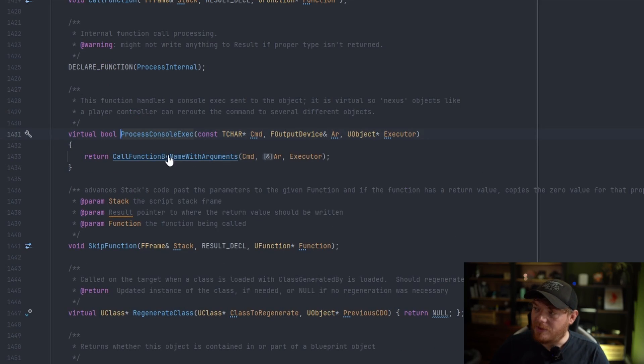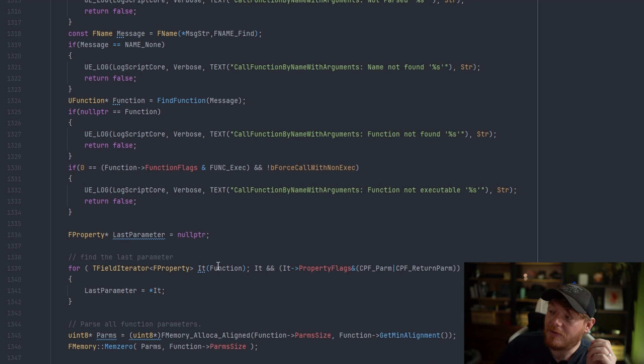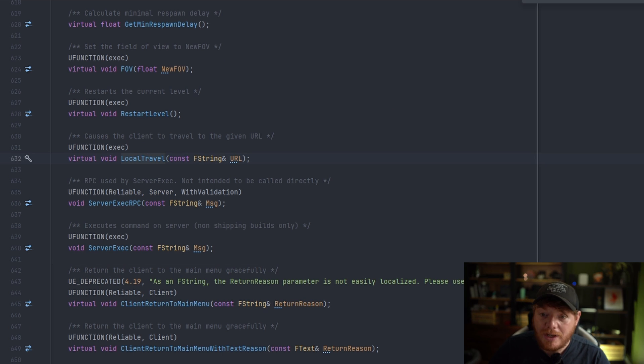A lot of them are doing the exact same thing: calling this function CallFunctionsByName with arguments. What this does is look up in the actual class itself if there is any UFunction defined with the exec modifier that matches the same name, and if there is, it tries to send the command directly to that. For example, on the player controller there's an exec function defined called LocalTravel. If you type in the command LocalTravel, it checks all those actors in sequence, and the first one that responds that it's been handled will be the one that's activated.